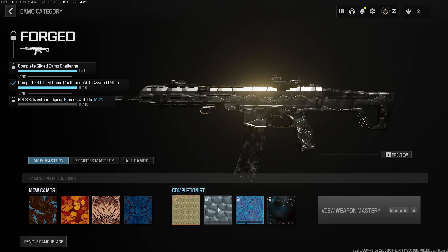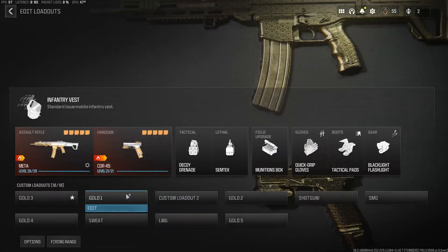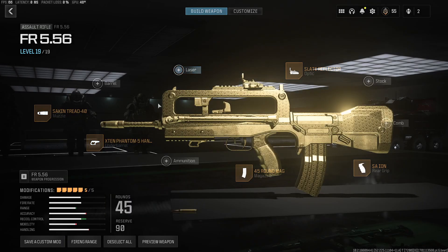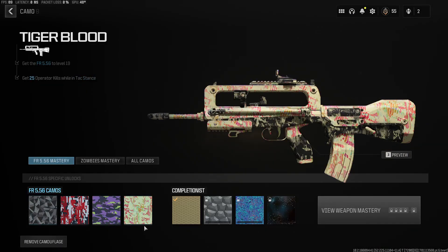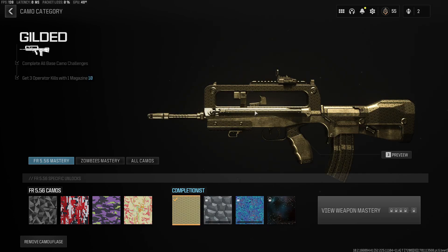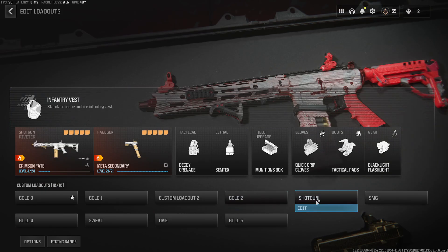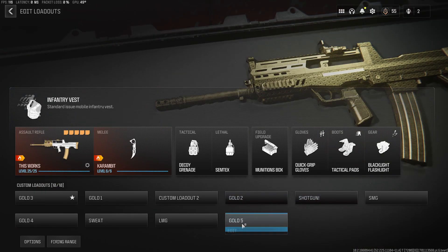The MCW, which is probably one of the best guns in the game — we need three kills without dying ten times, but who knows if that is bugged or not. A lot of the camos seem to be pretty bugged at the moment. The FR-56, we're going to have to do this in Hardcore. I think we need one-burst kills. Pretty sure you need two headshots out of the three-round burst to get the one-burst, so we're going to try and do that over in Hardcore.